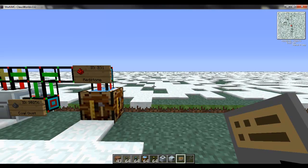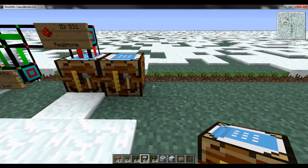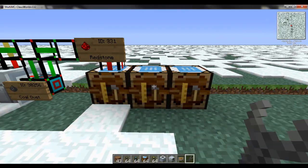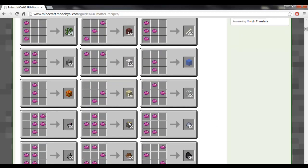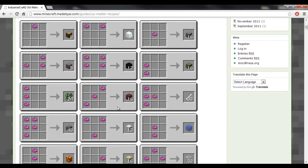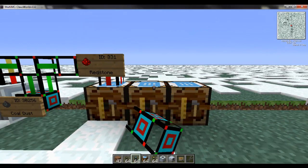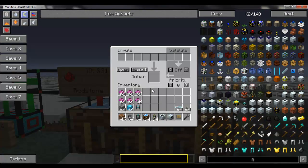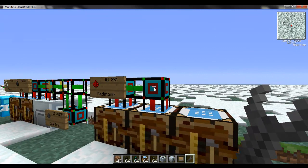We're also going to need copper cable. For copper cable we need copper and wire. To make copper we can use UU Matter, and for sticky resin we can do the same. So we need one auto-crafting table for copper and one for sticky resin. Copper ore is three pieces of UU Matter. I have a plug-in that converts this directly to copper dust, so I get my dust right away. If that doesn't happen for you, you'll just need to macerate your copper ore first, using the same setup as we did with the macerator, supplier pipe, and crafting pipe on the side.